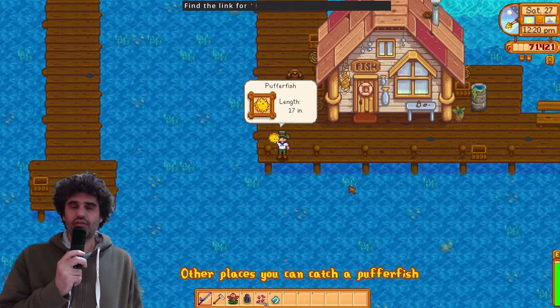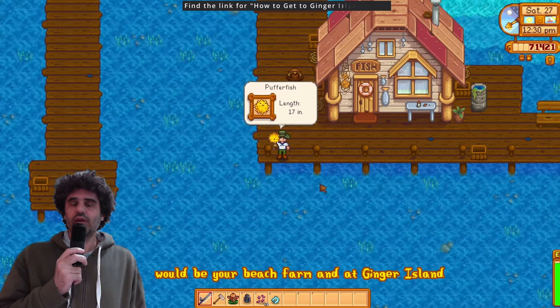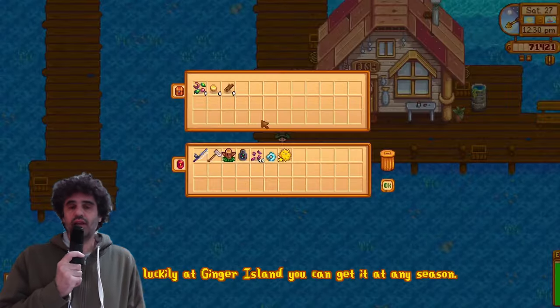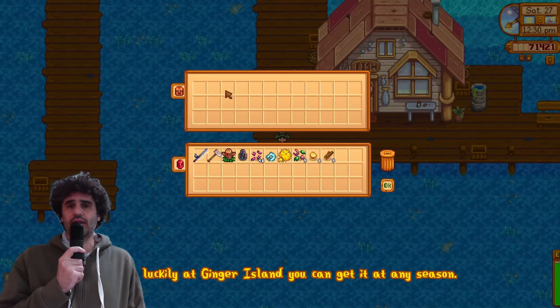Other places you can catch a puffer fish would be your beach farm and at Ginger Island south and southwest. Luckily, at Ginger Island you can get it at any season.